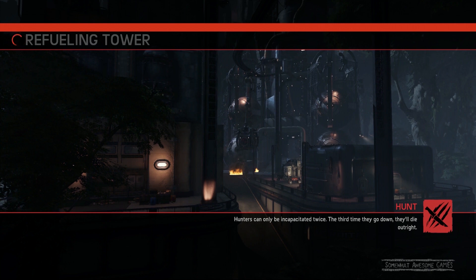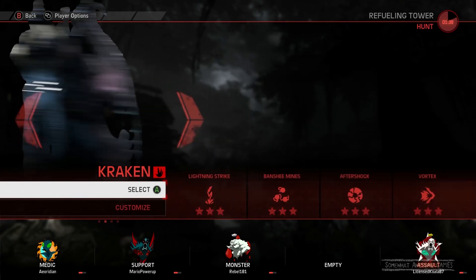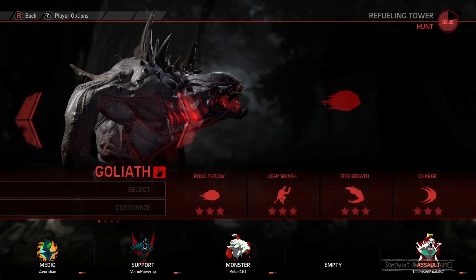So this weekend it is a Goliath challenge — we're getting one million rock throws and we unlock the Voodoo skin. If you're following me on Instagram, you know there's a couple more Voodoo skins out there for the other characters. And since it is a challenge weekend, we've got to go Goliath.